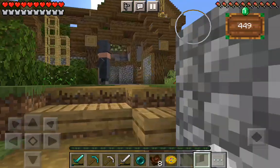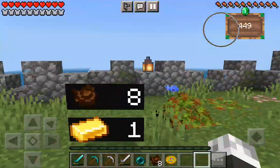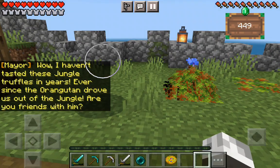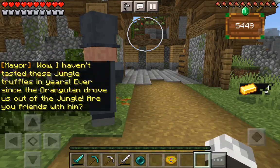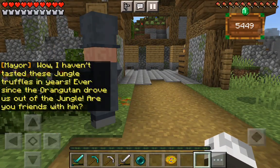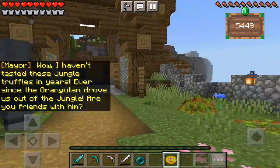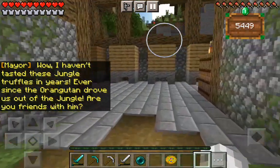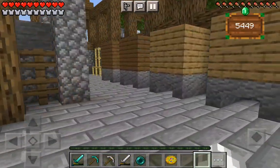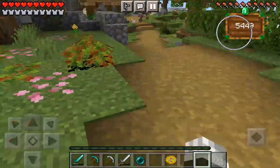Hold on, there's something over here — I think this is where we need to be. Yep, here it is. I haven't tasted these jungle truffles in years. Ever since the Orangutan drove us out of the jungle — our friend. Are you friends with him? I don't know. So we're helping at the mayor's house — this house is going great and all it needs is one gold and it'll be done.